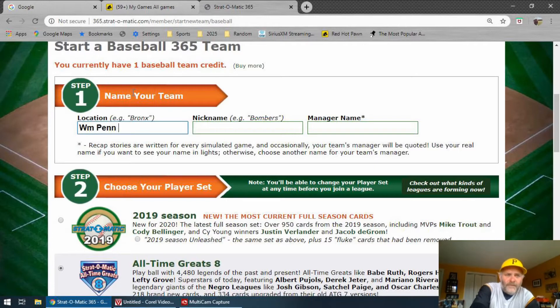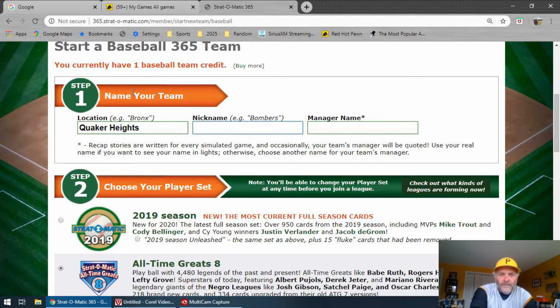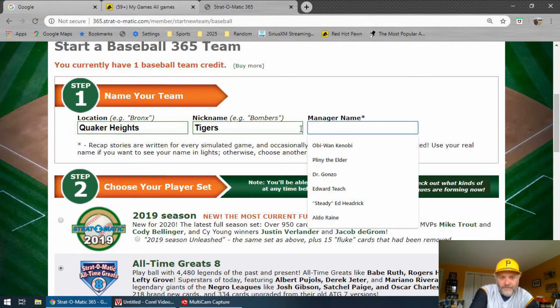I'm going to go with the William Penn Circle — actually, it doesn't all fit. How about "Quaker Heights"? And the team name: "Light Tigers," named after the three-legged dog that used to terrorize my neighborhood growing up. Manager name — let's just call it "Stretch." So we've got our location, name, and manager.